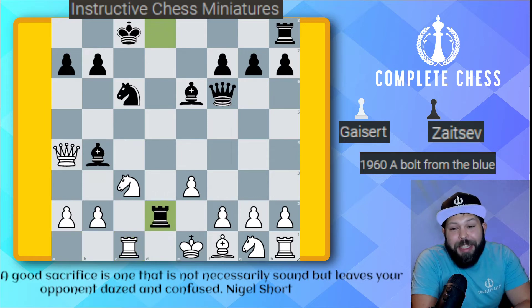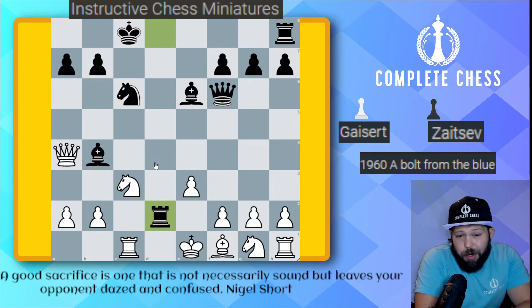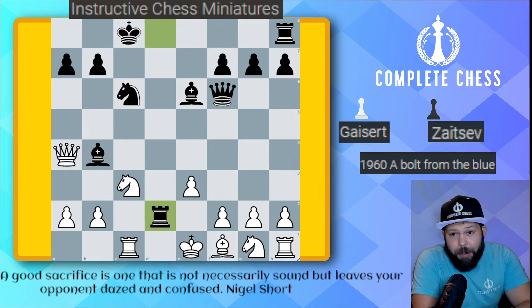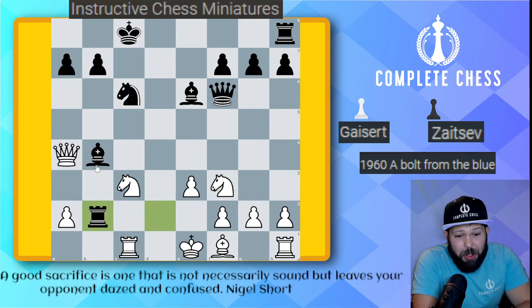It was rook to d2. Oh my gosh — a bolt from the blue! It's simply threatening queen takes f2 for checkmate, or even rook takes b2, making the knight weak, and then we're going to be winning. Can we take this rook? If we don't take, we're just going to be losing here. If you try something like knight f3 developing, rook takes on b2, and now c3 is getting very, very weak — it's just going to go bad here.